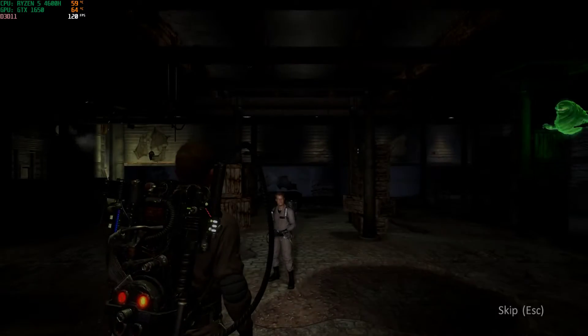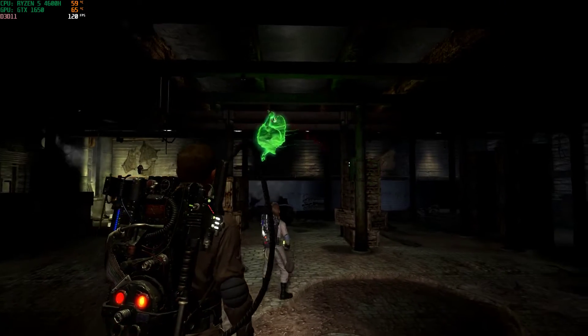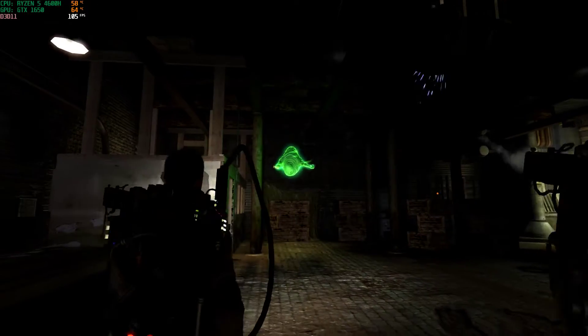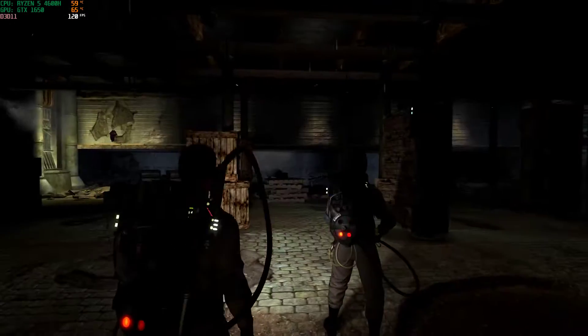Now, first and foremost, before things get out of hand — for the most part, capturing a ghost is pretty straightforward. We break it into three basic steps: sap em, cap em, and trap em.